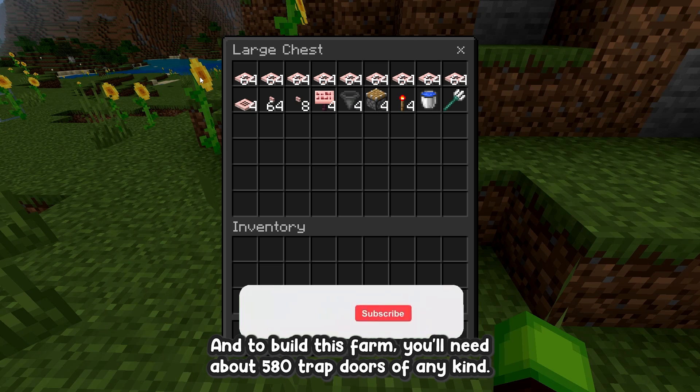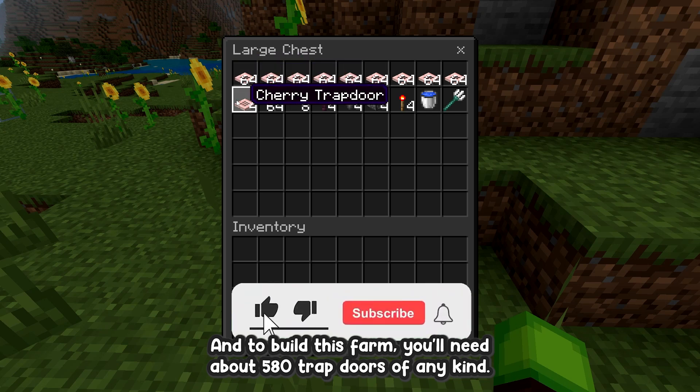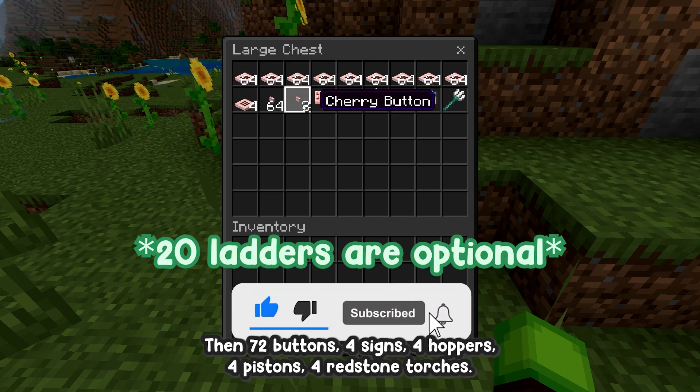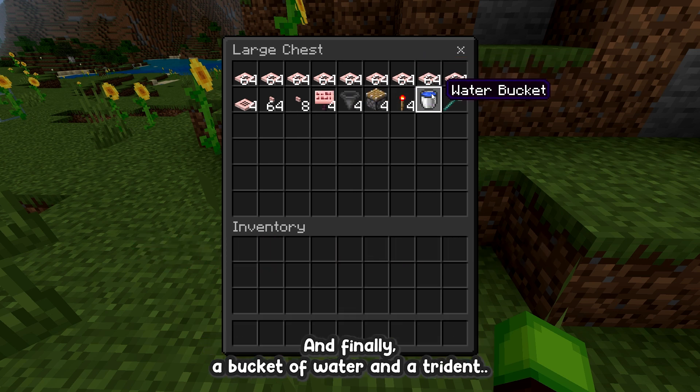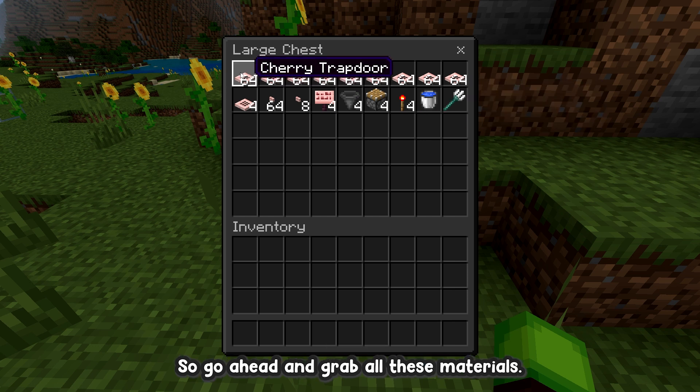To build this farm you'll need about 580 trapdoors of any kind, 72 buttons, 4 signs, 4 hoppers, 4 pistons, 4 redstone torches, and finally a bucket of water and a trident. Go ahead and grab all these materials.